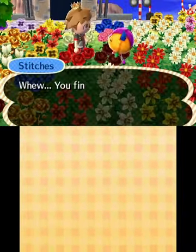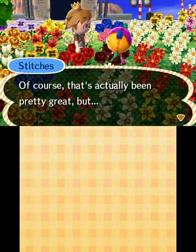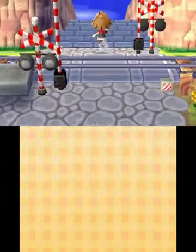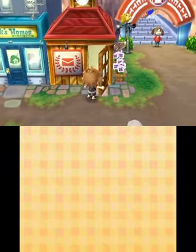The first thing I want to do is check out the letters, so I'm going to do that. I'll talk to Stitches real quick. All my villagers think I'm a disappointment it seems, but that's okay because I took care of them in the long run — they're well fed, have nice land, so I don't know, I don't have too much to complain about.